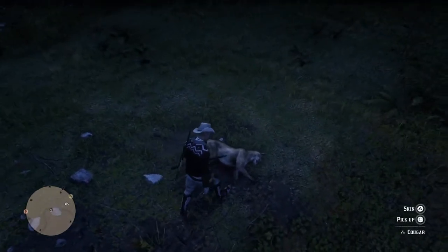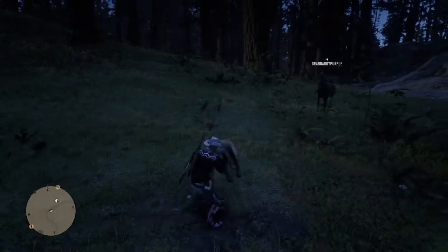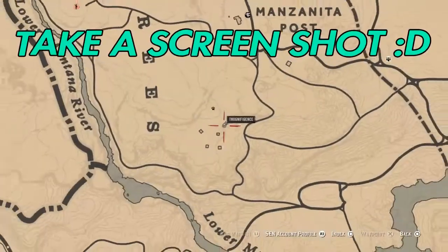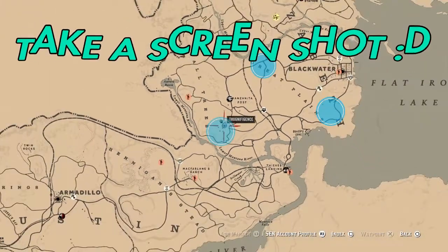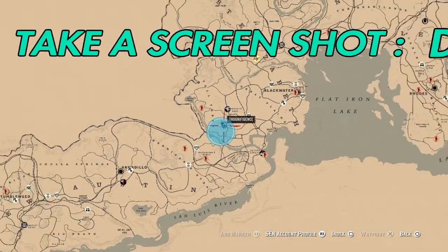For this instance, you see I have the three-star cougar right here — that's exactly what you guys want to use. Let me show you on the map where you can find them. The easiest place is in the Blackwater area; there's a couple of spots. This is the best spot — I always find one here, a three-star one. Usually there's a black or a grizzly bear there, so you've got to just be careful about that.